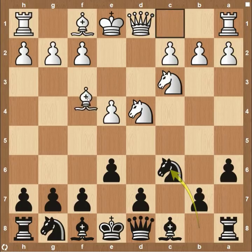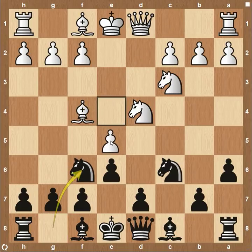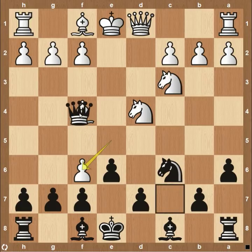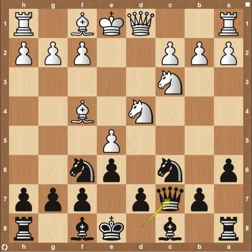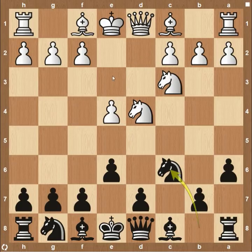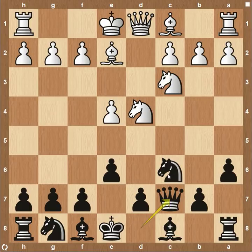Now if white tries something like bishop to f4, putting pressure on the e5 square, black can actually still play knight to f6, because if pawn to e5, then queen to c7 is fine — if the pawn captures, the queen can come up and capture on f4. If you see another option like bishop to e2, not worrying about defending the square on e5, go ahead and play queen to c7. Getting both pieces on c7 and c6 is going to be critical if you're going to be playing the Kan variation.